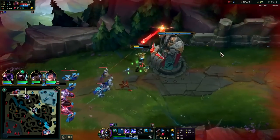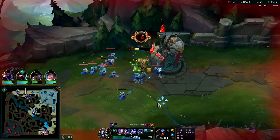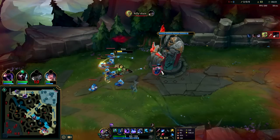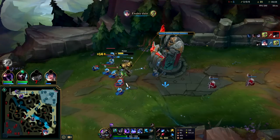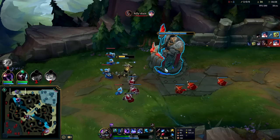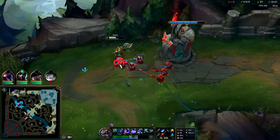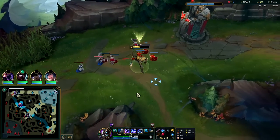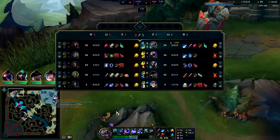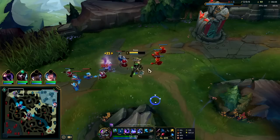Auto and Q — we'll heal off passive. I'm about to get my R. Good luck trying to dive me now. Auto, Q — that's a plus 12. Nasus R gives him six stats: armor, health, magic resist, AoE burn, lower Q cooldown, and increased auto and Q range. You can't really beat us when I'm on my R. I guess he reset.